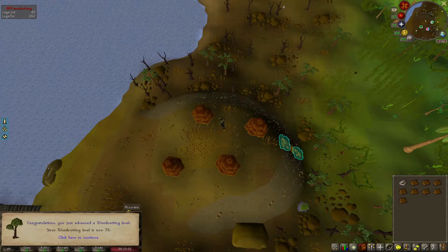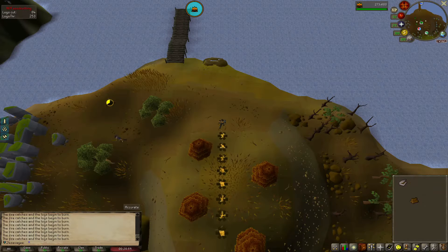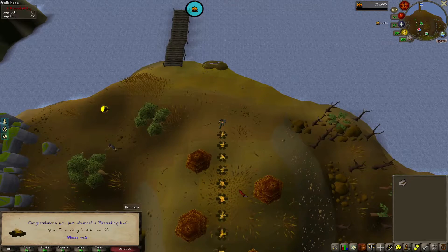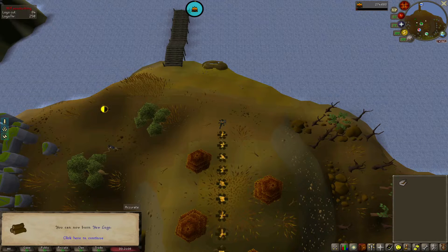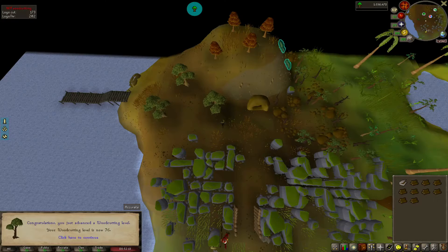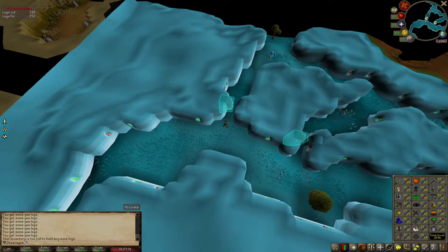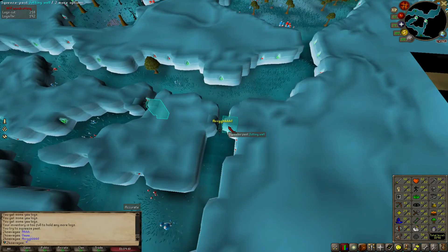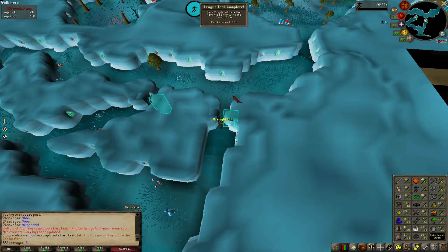Just hit 75 Woodcutting. This will be level 60 Firemaking — I've now unlocked the ability to burn yews. We're going to knock out a quick 100 for the task. 76 Woodcutting while I'm getting those 100 logs. This should be another league task complete — squeeze through the advanced jutting wall, a 100-point task. That's really easy.